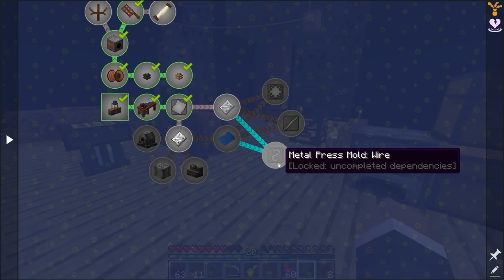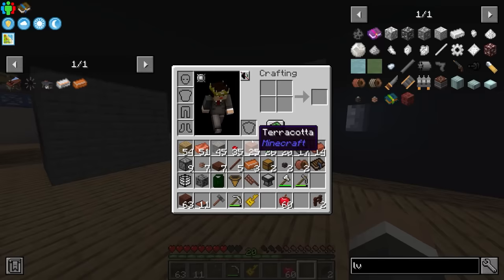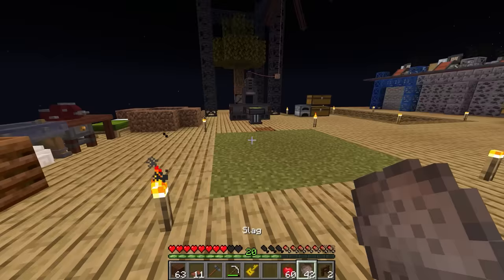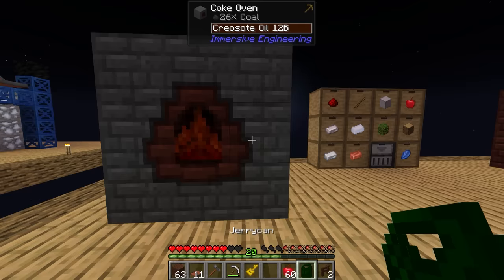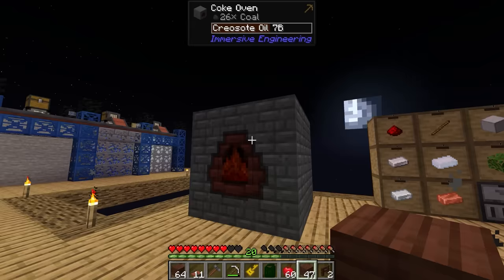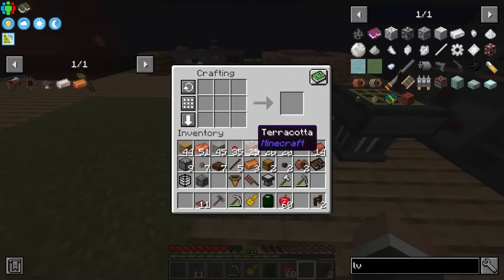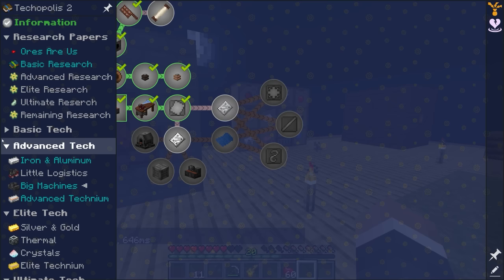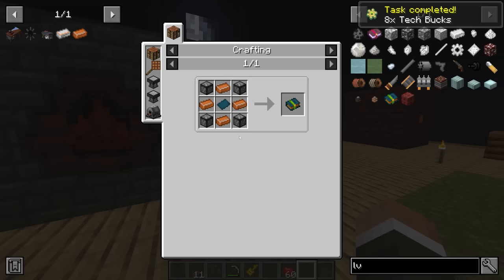Now that we have the metal press, we can also look at making the gear molds, rod molds, and wire molds. These are going to allow us to make gears, rods, and wires going forward — the gear mold I think is going to be the most important. Speaking of which, I think we're fully out of steel, so it's probably in our best interest to get another stack of steel going. The blast furnace is also going to start to back up on slag — we need to take that out periodically to make sure the blast furnace doesn't back up and stop producing steel.